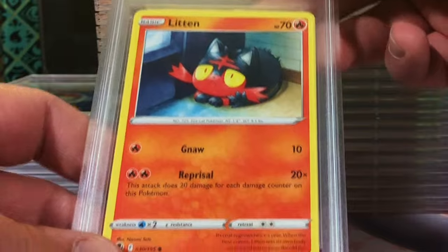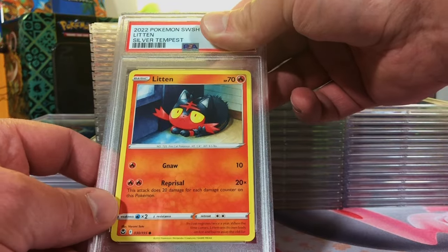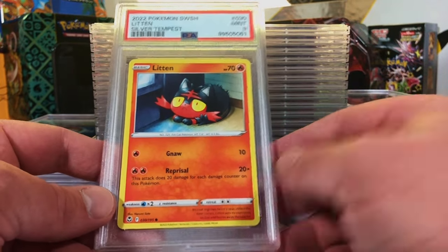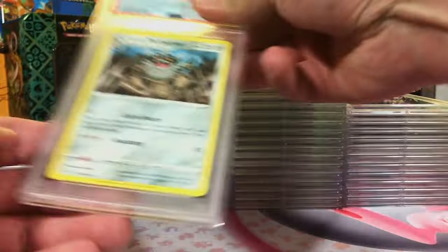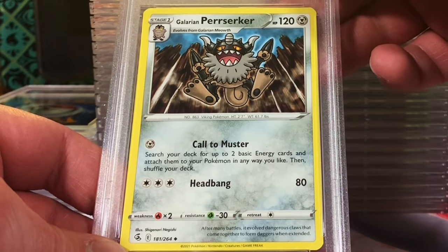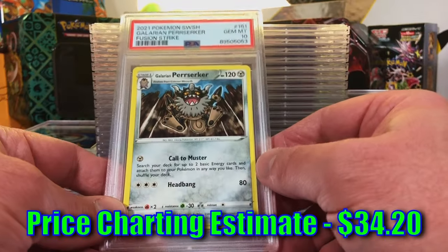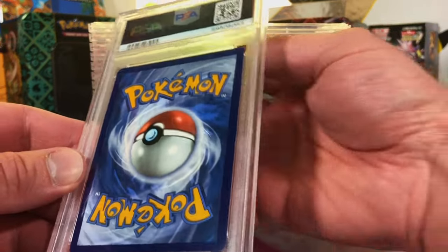Litten common from Silver Tempest - it looks like a 10. You're on the hunt for the Gem Mint 10, you don't know if you'll get it or not - you just gotta try your hand at it. We'll take it! Definitely off center on the back. Galarian Berserker uncommon from Fusion Strike - I kind dig this artwork. It's definitely a nine though. First Gem Mint 10 standard card - nice!